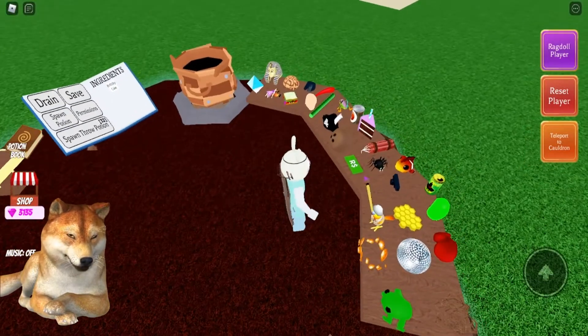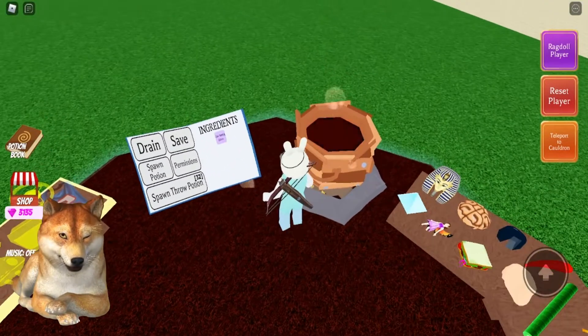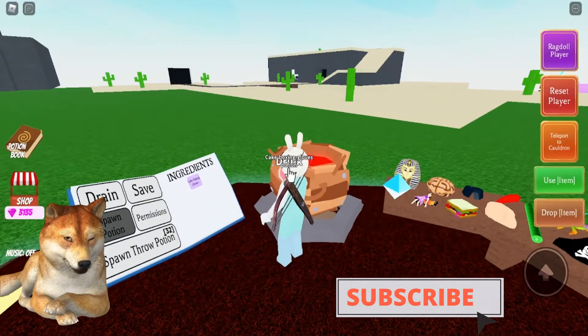Let's make the Cake Boxing Gloves. I already put in a piece of cake. I'm going to drop in the Boxing Glove. Now we're going to spawn that and drink it down, and that's going to give us the Cake Boxing Gloves.